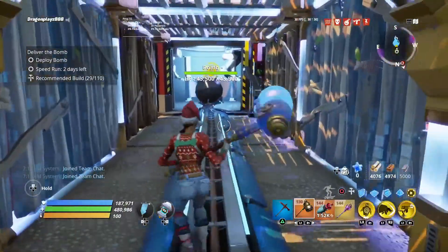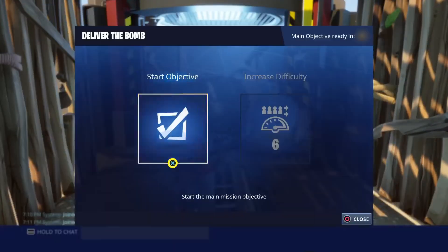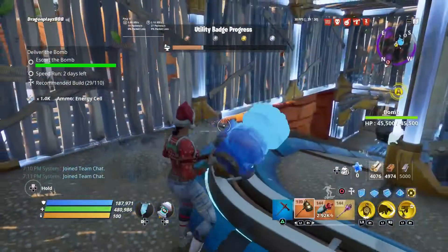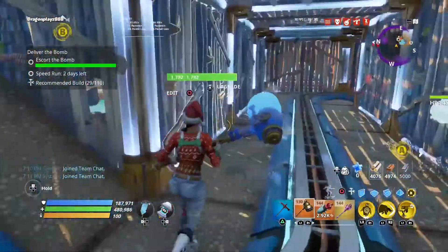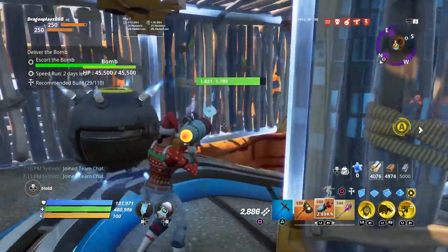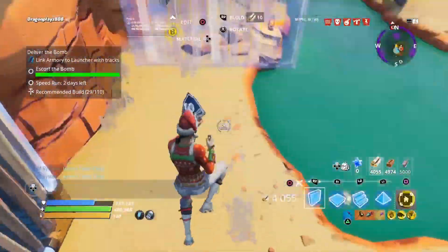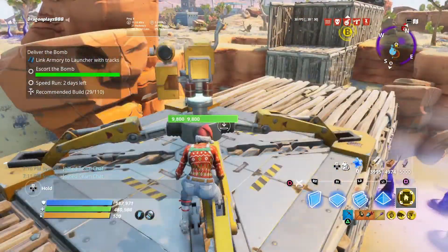The base connects a bit past where the bomb starts to move toward. The bomb goes really far but the base also moves while the bomb is moving. I've started the bomb — it's on the move. Keep moving with where the bomb is going and don't forget to put your base at the top. You can hear the zombies freezing from my Ice King constructor.